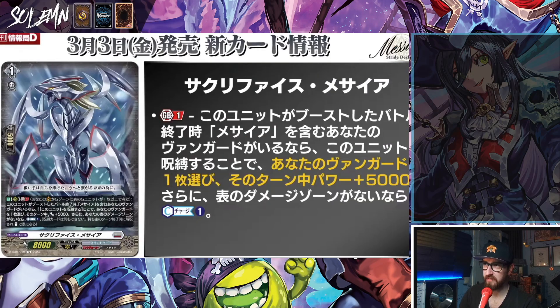Finally, we have Sacrifice Messiah. Auto on R, Generation Break 1 — active if you have one or more face-up G units in total on your V or G zone. At the end of the battle this unit boosted, if you have a vanguard with Messiah in its card name, lock this unit, choose one of your vanguard, it gets power plus 5k. Then if you have no face-up cards in your damage zone, counter charge one. So this is just the counter charging that this deck probably wanted.